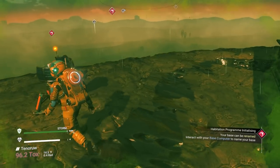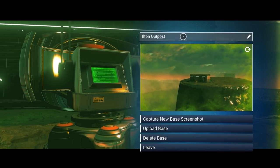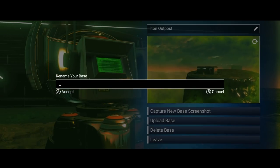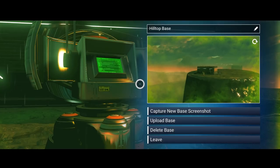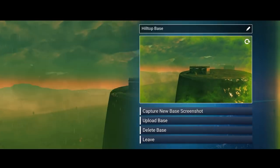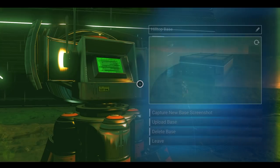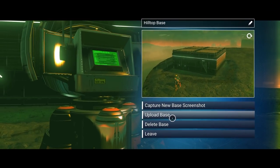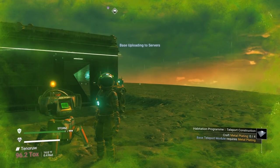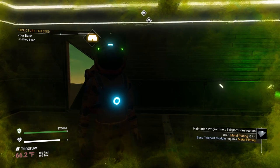Now let's rename our base. Click on the name option and you can name it anything Hello Games' filter allows - we're going to call it 'Hilltop Base.' Accept it. Now that we've made the base, we can upload it. Go into camera mode to capture a new base screenshot - zoom in for a nice shot. That's our new picture and we're going to upload it to the servers.